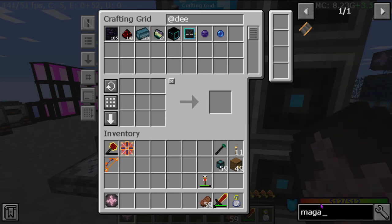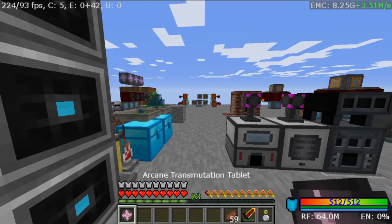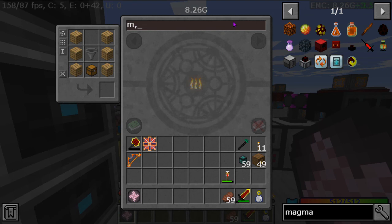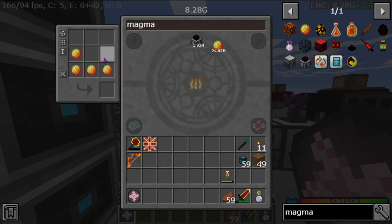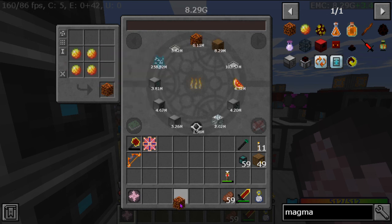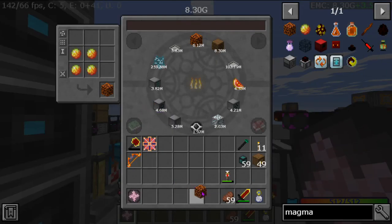We need magma blocks and stygian iron and all that stuff. Out of curiosity have I gotten any magma cubes? I have — beautiful. All right, we're going to start Woot today then, as much as I don't want to.